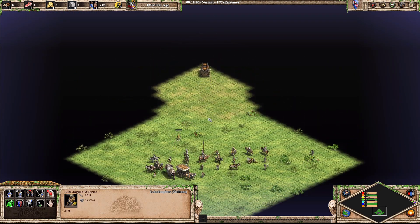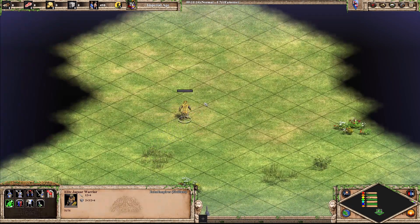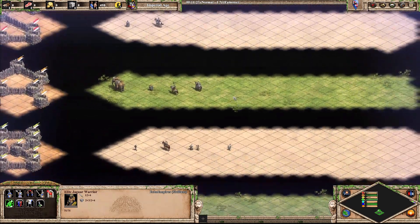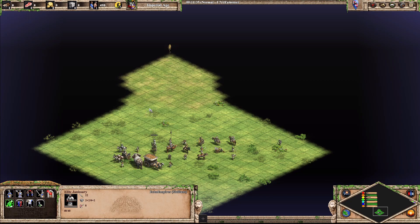Next up we have the Elite Jaguar Warrior. This guy also kind of technically has a cape, although it's a dead jaguar. Cool looking shield and a cool looking spiky club. I think A tier — I think the American civs are at least A. On a bad day, maybe a B.